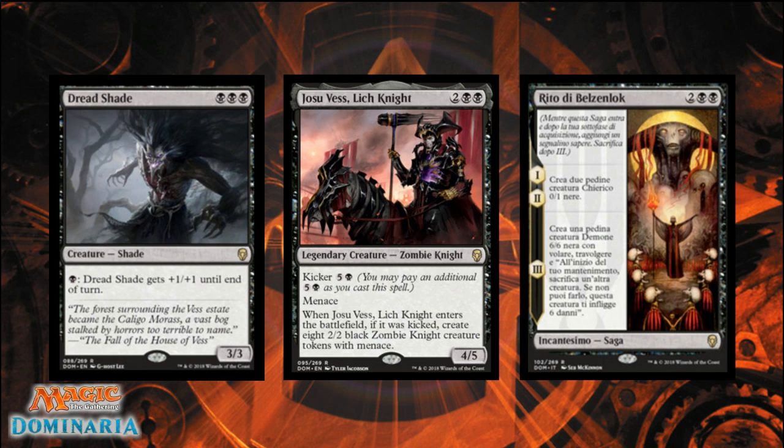Threat of activation is a very strong thing, especially since black has so much access to removal — different ways to deal with creatures on the battlefield and cards in hand. This gives you another option. It can definitely slow down your opponent. Since it costs three black, it's going into a mono-black deck in sealed; it's not worth splashing. The only thing holding this card back is it doesn't have any type of evasion or combat abilities — it's a straight-up beater.